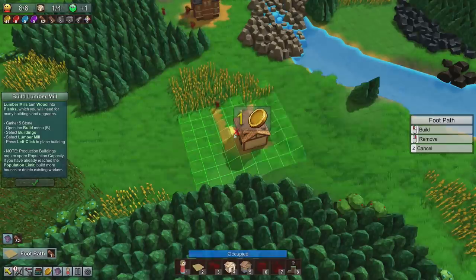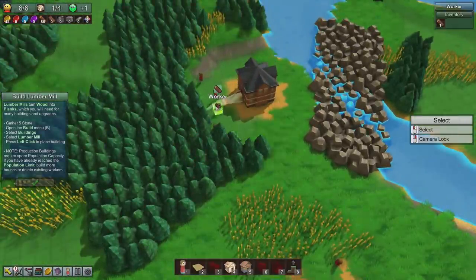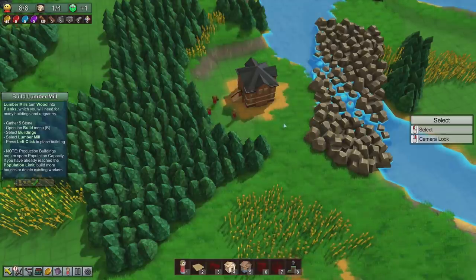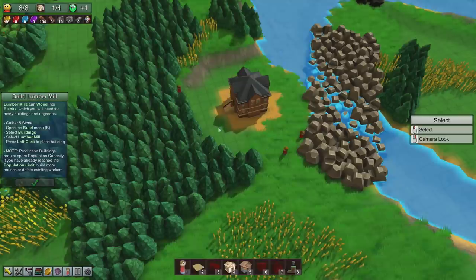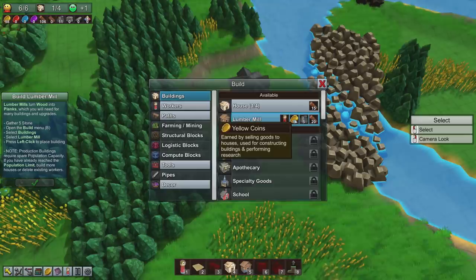Mine up a little lumber mill. It's five stone, so let's get one of these guys that's getting wood and put him on stone instead. We need a lumber mill, so let's click on lumber mill. That needs a person, yellow coins, five stone and twenty wood.